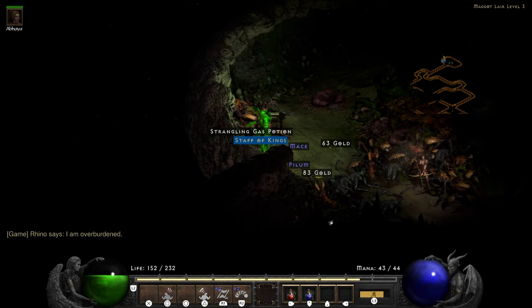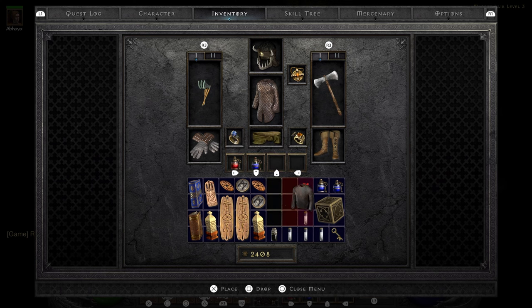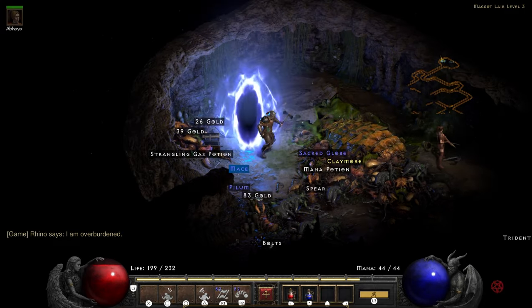Once you're done with that, grab the staff. In my case, just throw it back on the floor to make some space, quick grab the staff, and proceed on back to town.